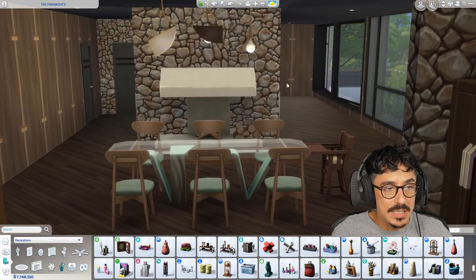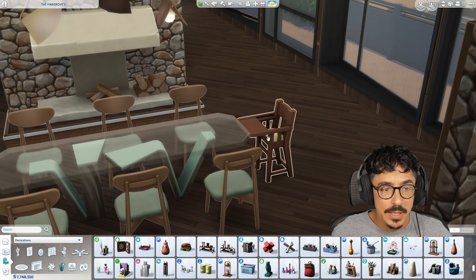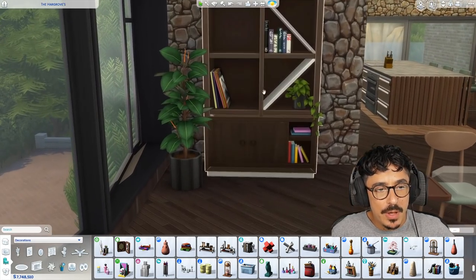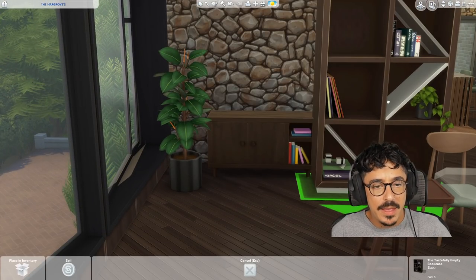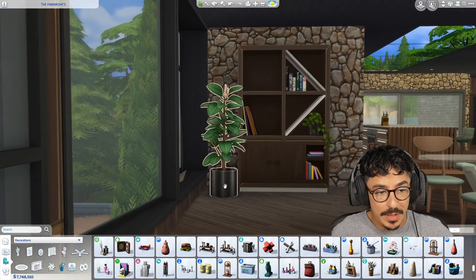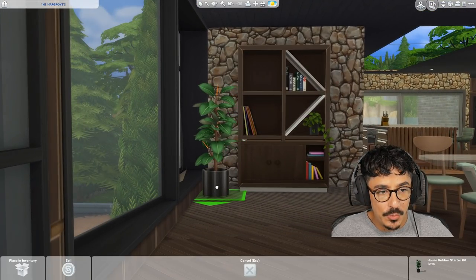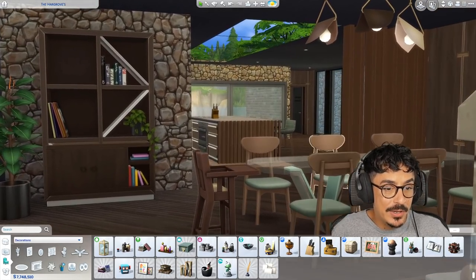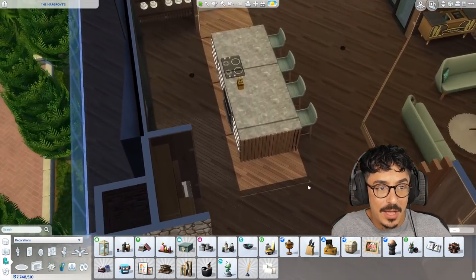Over into the dining room — didn't do much here. I put a toddler high chair there. I also overlapped these two objects here just to make a little moment going on there, and I'm kind of for that. I'm going to pull you in a little bit more there to that plant there. I'm kind of liking how the area looks. I really, really am feeling the vibe.